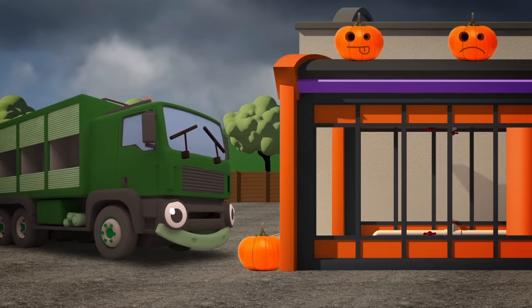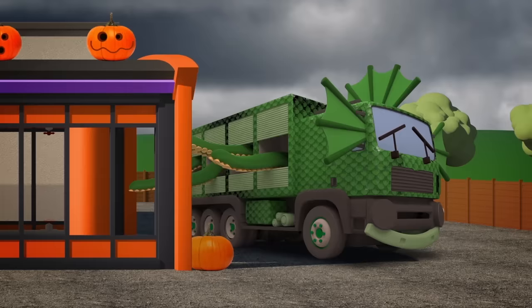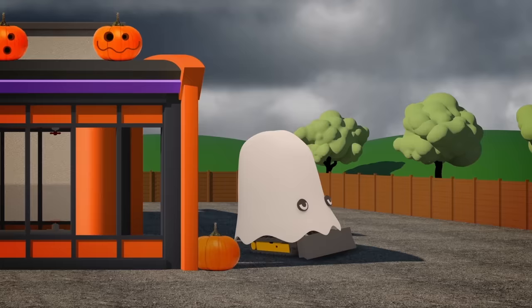Rebecca the Recycling Truck drives into the machine. She's a scary swamp monster, slimy, big and green! Mia the Mini Digger's ready for her Halloween treat. She makes a brilliant ghost, now that she's covered with a sheet!